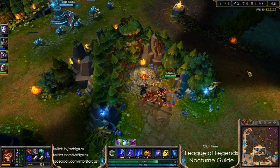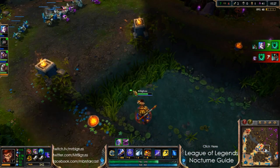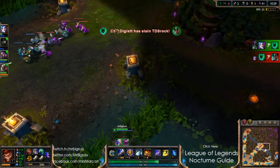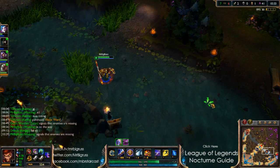I need to get some wards into Eve's jungle already. I guess it's not too bad — Jinx got the kill. I don't know where Kale is at the moment. She could be taking the Dragon, maybe.